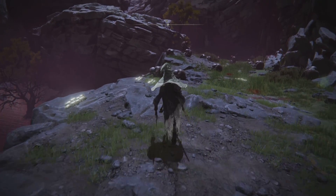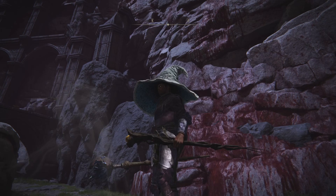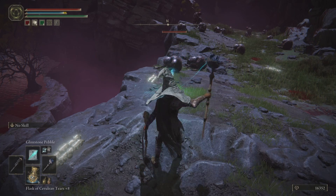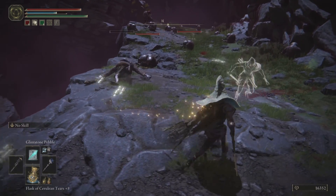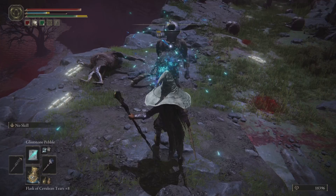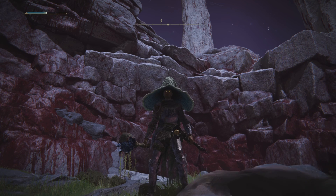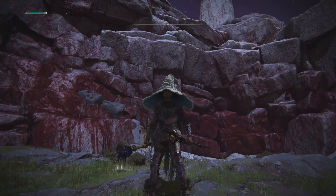Let me show you with Glintstone Pebble. You already know from the numbers that Lussat's is now weaker than Prince of Death. With Lussat's on the right — first hit: 532. With Prince of Death Staff — 544. So even with Lussat's boosted magic damage for all sorceries, it's still just a little behind the Prince of Death Staff, and I wasn't even using a death sorcery — just a normal spell.